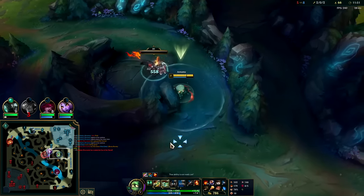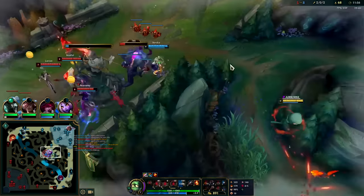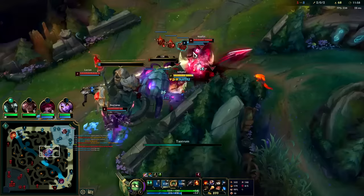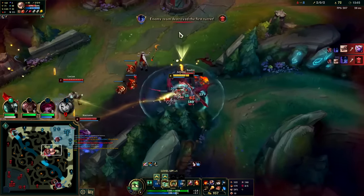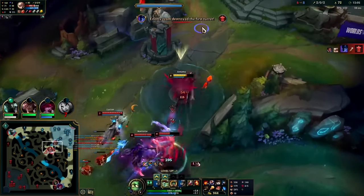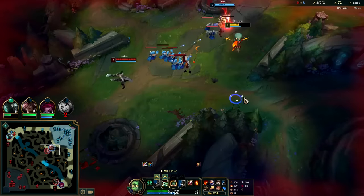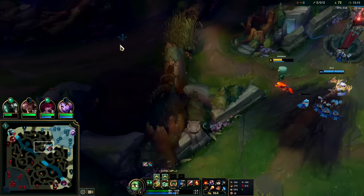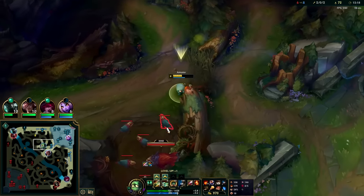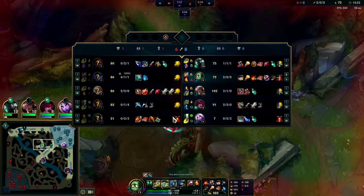They're really trying to take Dragon! Her dogs are blocking my Q - that's a bad interaction I didn't realize. Any pet creature blocks it - Annie's Tibbers, Daisy from Ivern. We max Q now. They're going to take Dragon; they're getting a lot. We need to break those wards - there's a lot of vision here.